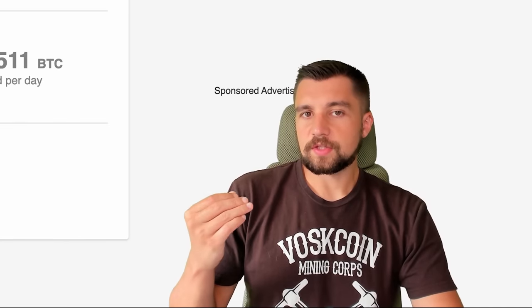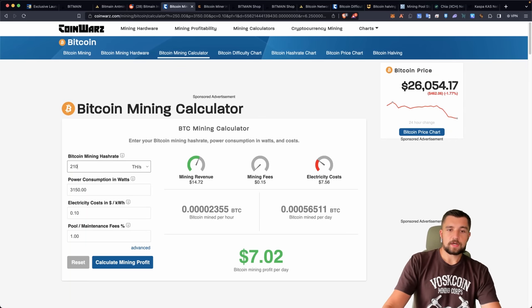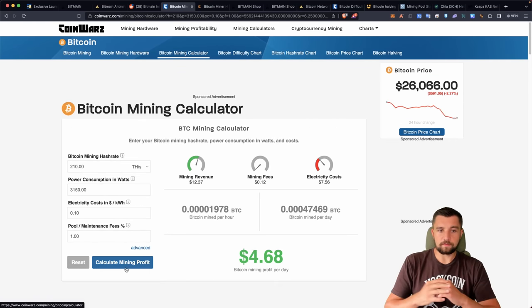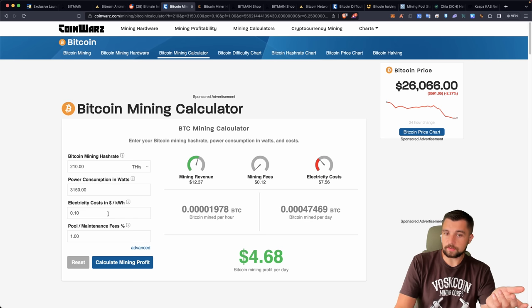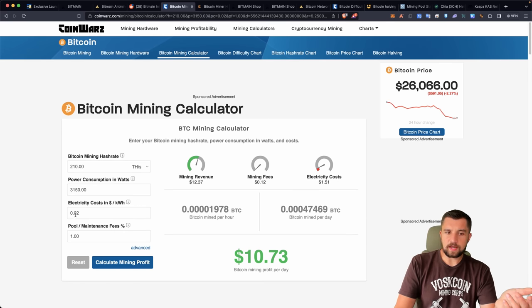The speculation is that 250 terahash a second is going to be the pro version. As it stands, 210 is the S21 non-pro version that we know about so far. This miner will mine over $12 a day in Bitcoin right now. It will cost you $7.50 a day at $0.10 per kilowatt hour. Keep in mind, there are some Bitcoin mining farms operating at $0.02 electricity — this thing's going to pull some serious cash.